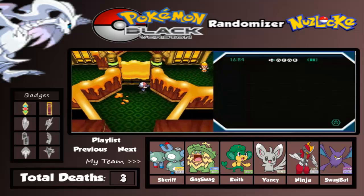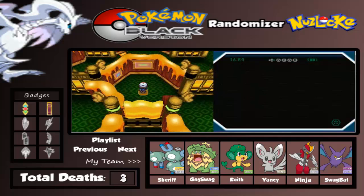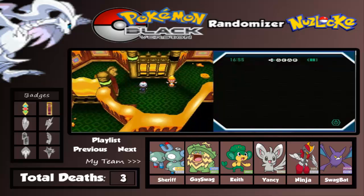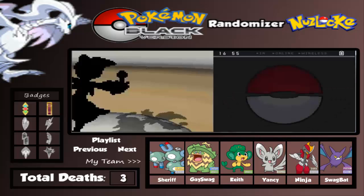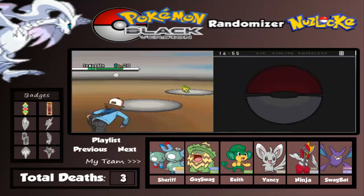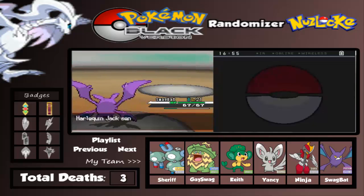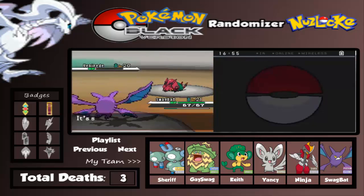This is an old version of this game. We're going inside the gym. There's a Harlequin - not bad. Let's go battle. Come on Swagbat, let's use Wing Attack on this thing. Next one is Scolipede - Wing Attack on this freaking thing.